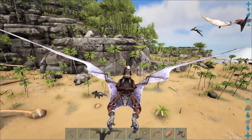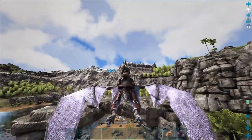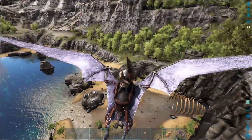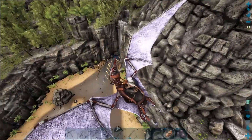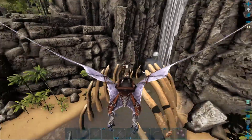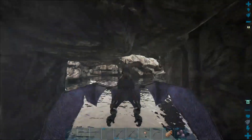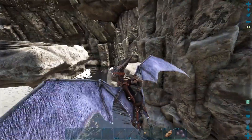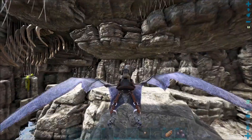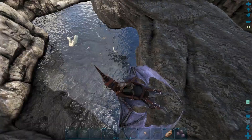I don't even know where to go first — now that we have all the options, I don't know where to go. Let's check out the area over here. I heard there's a cave behind this waterfall. Can I get in there with a flyer? I think we can — let's try. We sure can. Such a cool looking cave with all the bones and the roots. I wish there were cave loot drops in here, but I guess it's not a thing.